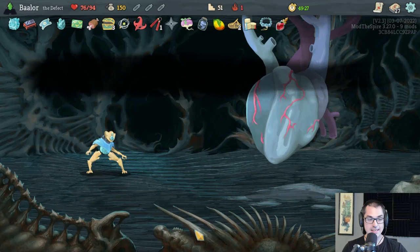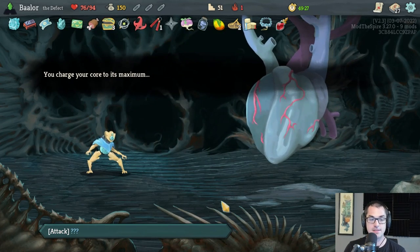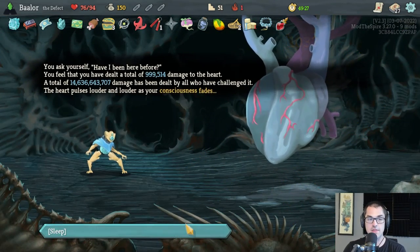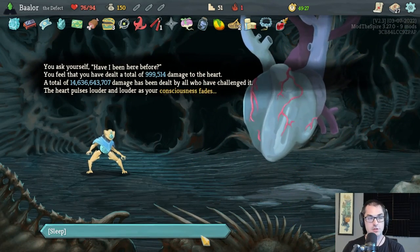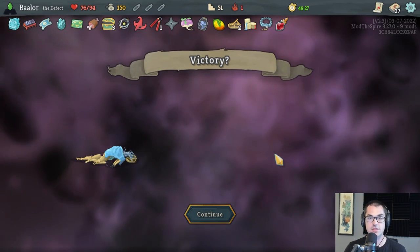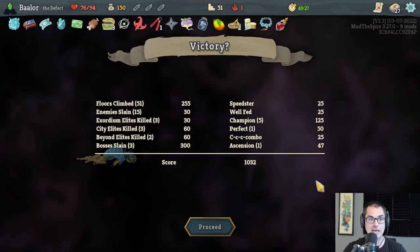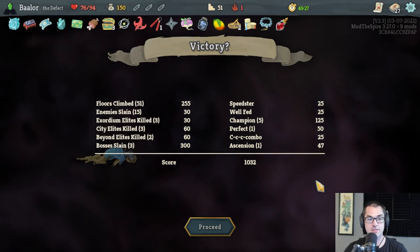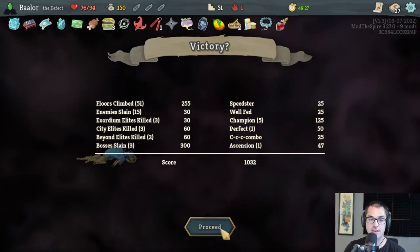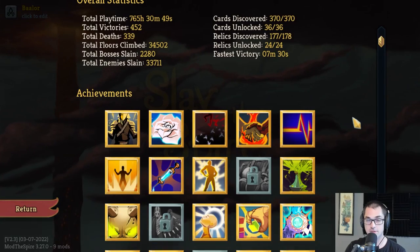That is the special achievements for the Defect — both Focused and Neon — shown off in a single run. Hopefully that gives you some tips and tricks on how to get these Defect-centric achievements in your own run. Leave me a comment below the video explaining how you managed to get the Neon achievement or the Focused achievement in your own run — what combination of cards and fight did you use to get there? Till next time, toodaloo friends.